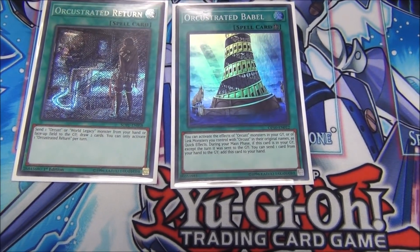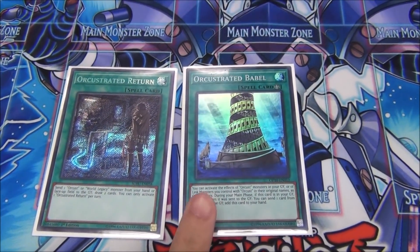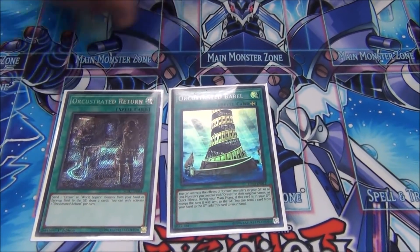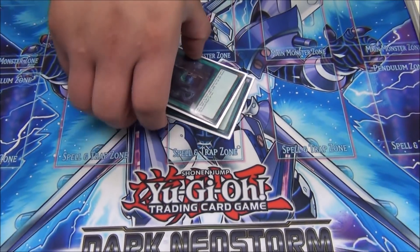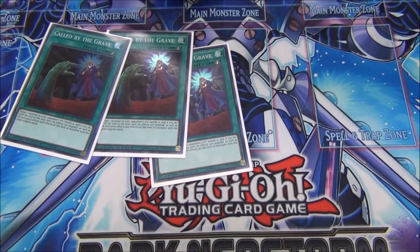And then the one-of spells for the Orcists — this is a destiny draw from the hand or field, and this makes all your Orcists quick-play effects. This card is cheating, it's insane. They literally get to play on your turn and their own turn, every turn.